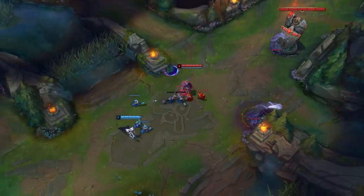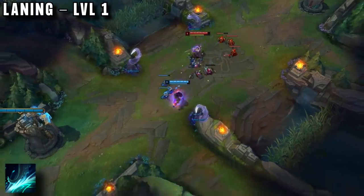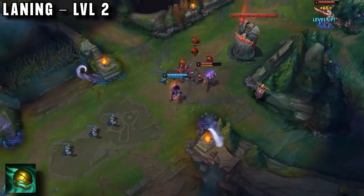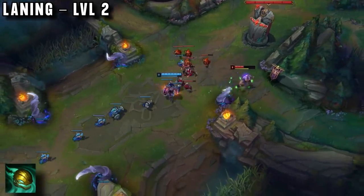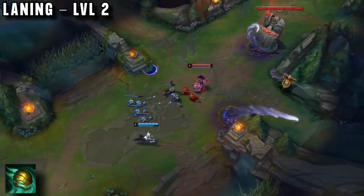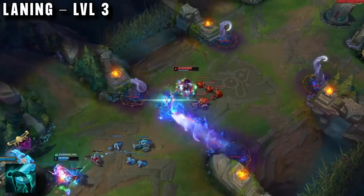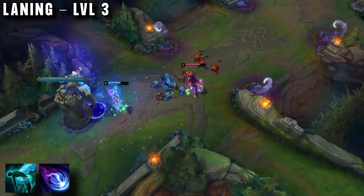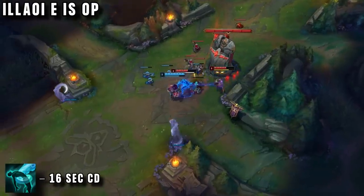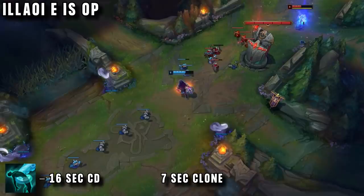But early levels are not Illaoi's strong suit. At level 1 Badook takes Q, using it on the melee minions for CS and to poke the enemy mid at the same time. At level 2 Badook takes W, helping him get CS and using the tentacles he has set up for extra poke. Whenever Illaoi uses W on an enemy champion, the huge AoE tentacle will attack once, and you can even do it with multiple at once for more damage. At level 3 Badook gets possibly the most annoying ability in the whole game. Morgana Q gets a lot of complaints about its big hitbox and 3 seconds of CC, but Illaoi just laughs at that. With a 16 second cooldown, when this ability hits it creates a clone for 7 seconds that Illaoi can hit to transfer damage to the target.